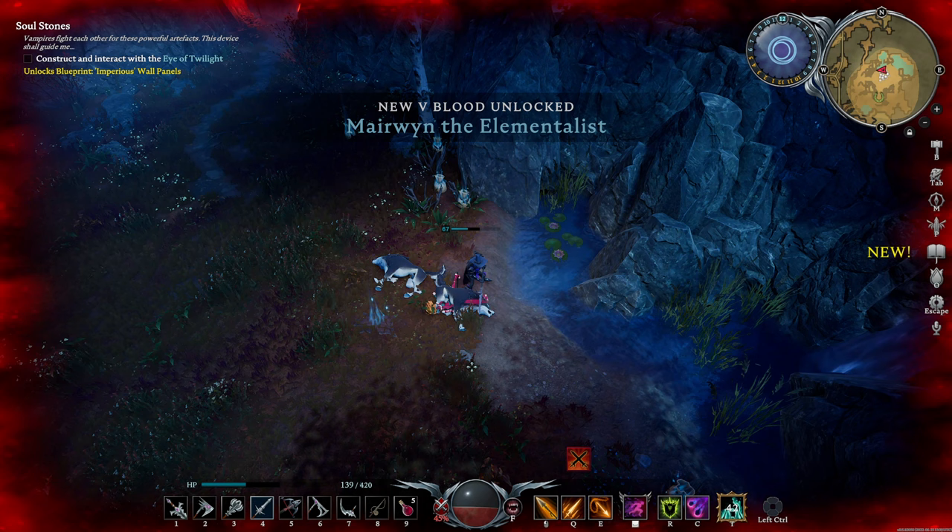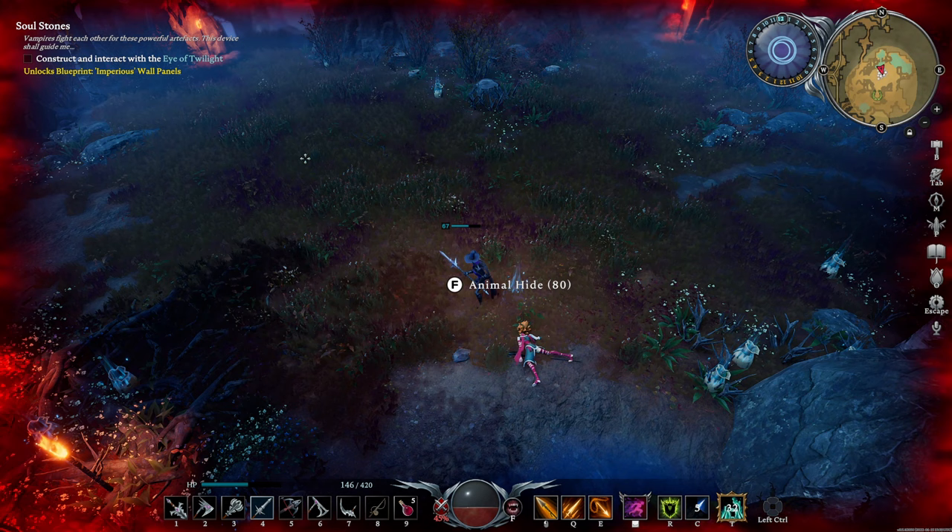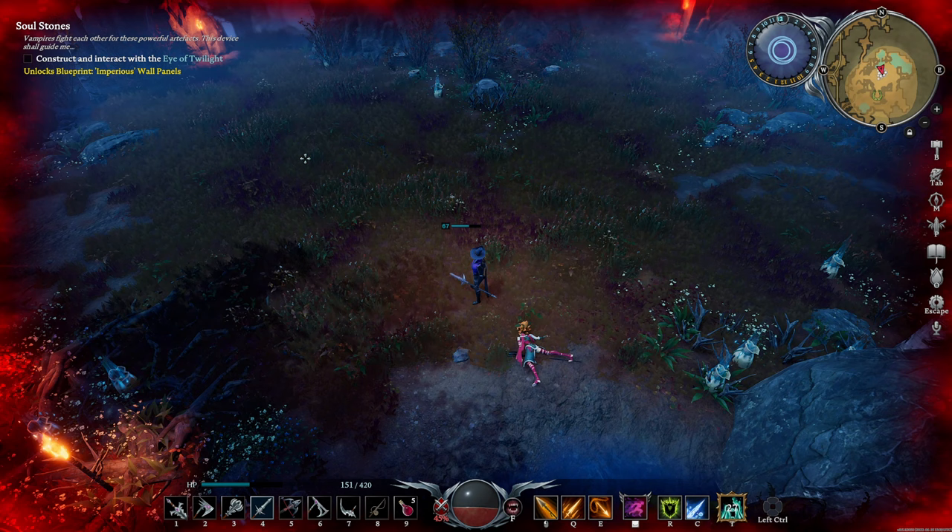Upon defeat, you'll obtain Crystal Lance — a slower but stronger ice spell when used against a cone of enemies. You've also unlocked the Imperial Thread Recipe, and should now be able to craft a full set of Blood Moon Armor.